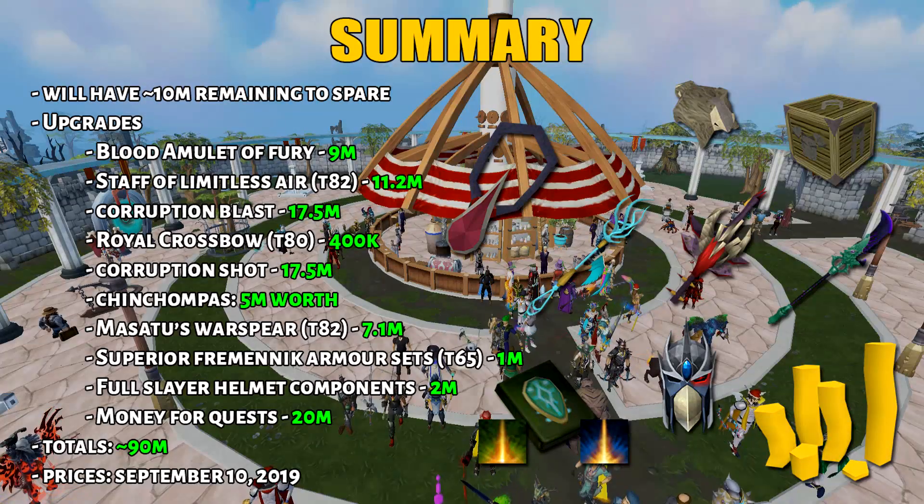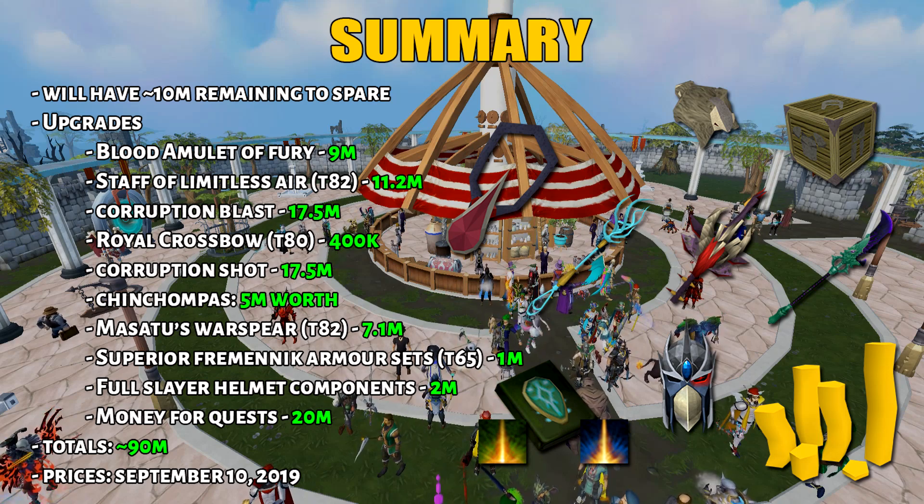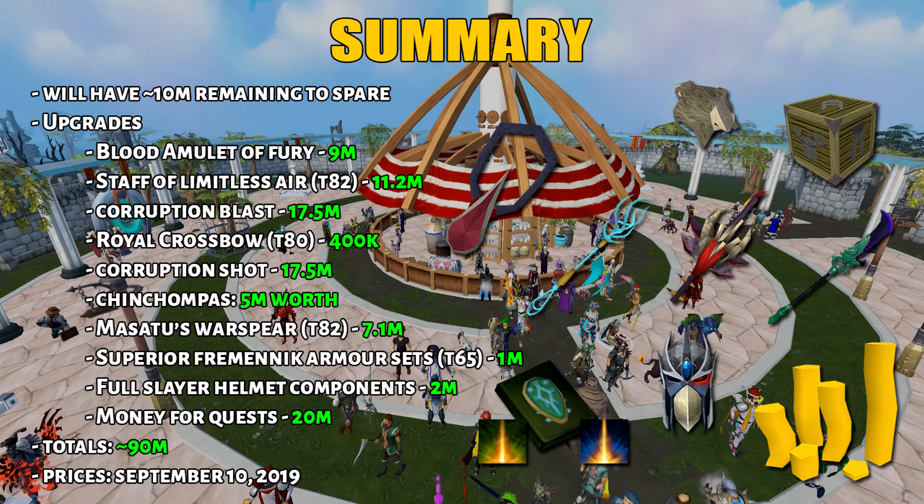Here is a summary of all the upgrades. At this point you'll have 10 million GP to spare, so use that on other things you need. These include degradables, death costs, and other miscellaneous purchases. Pause the video to review the summary as I move on to the next section.